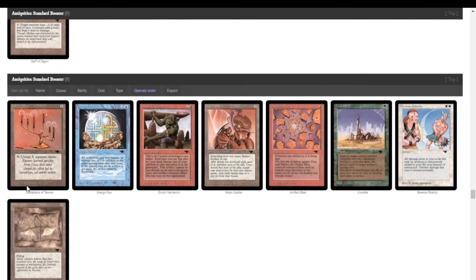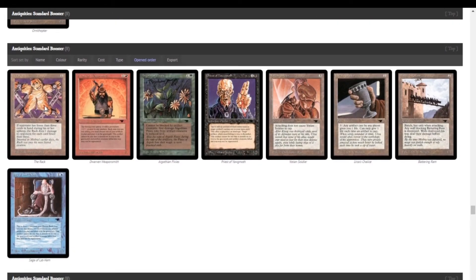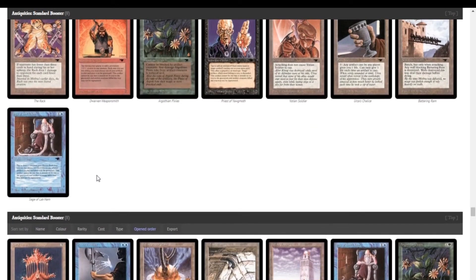Priest of Yawgmoth will be really good if we go the red-black route, which I think we will since we have two of the red-black dual lands. Another Ornithopter and our fourth Atog. I'm really hoping... Candelabra of Tawno! That'll be really good with Tron — you can essentially make infinite mana with that. I don't know if we can do anything with infinite mana, but it's funny. And we got a Rack — pretty cool. I don't think we have enough so far to justify making that deck though.